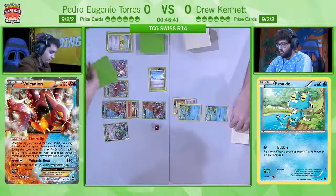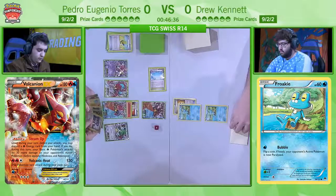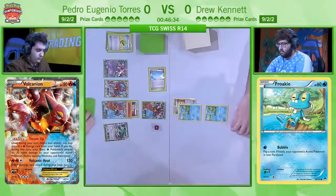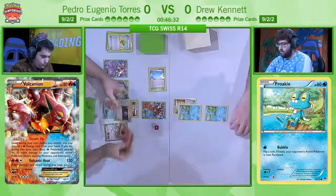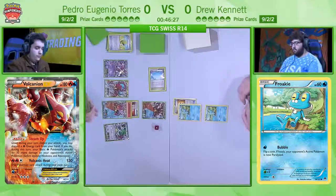A Turn 1 Volcanic Heat is not something you see every day. And as an extra bonus, just in case that wasn't fun enough, he's going to avoid the Bursting Balloon by knocking out the Benched Froakie. So that's got to be the play here, I believe.